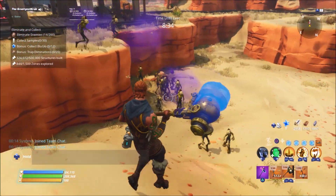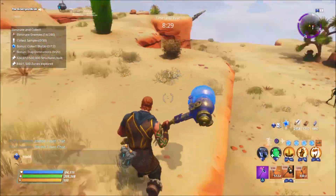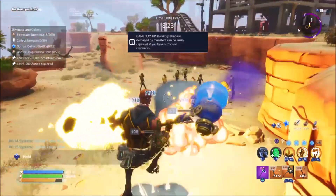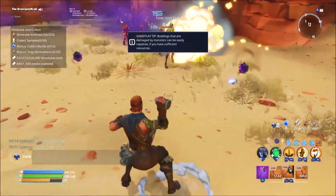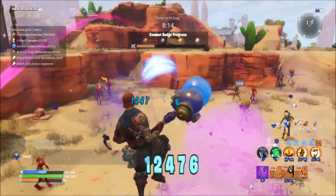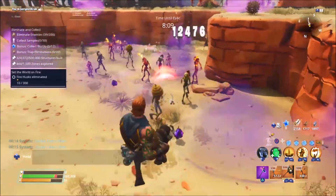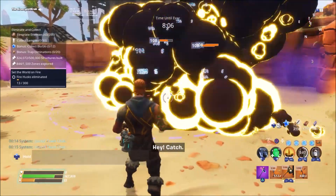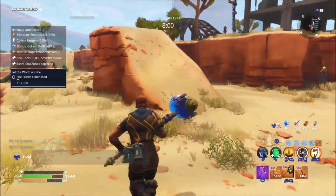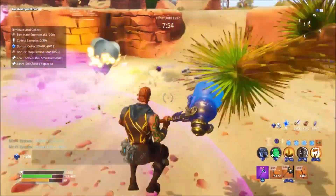I'm not using Master Grenadier Ramirez's team perk, which might actually be better than Happy Holidays. Happy Holidays reduces the cooldown of the grenades down to one second, which is pretty insane, but with Master Grenadier Ramirez's team perk it will actually leave an energizing field. We do have the Cluster Bombs so there is still an AoE, but there would be a higher AoE with more damage including energy damage if we had that team perk on — keep that in mind.